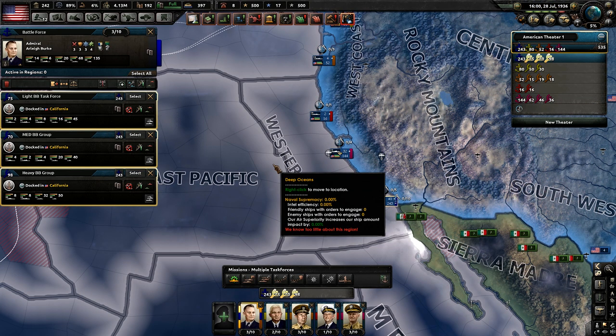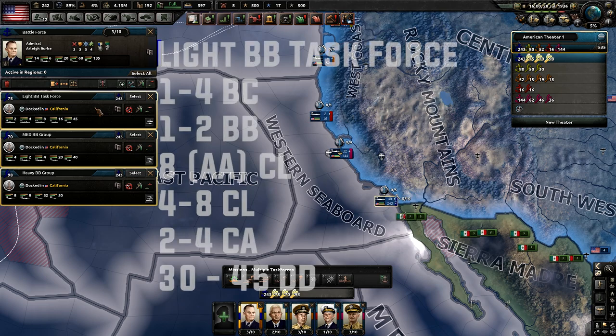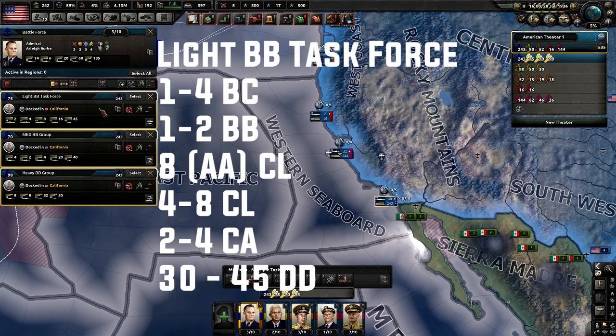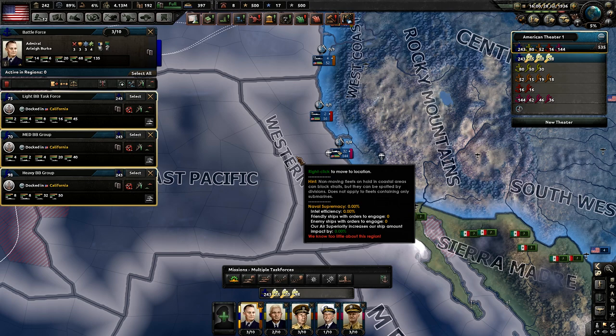For the final section: battleship task forces. A light battleship task force mainly uses battle cruisers since they're cheaper. You want one to four battle cruisers, one to two battleships, eight light cruisers specifically designed for AA support, another four to eight regular light cruisers, two to four heavy cruisers, and 30 to 45 destroyers. Make sure destroyers have depth charges along with torpedoes for anti-submarine and anti-ship capability.